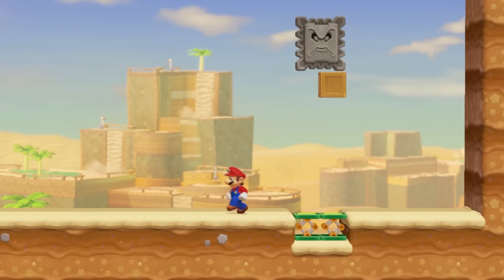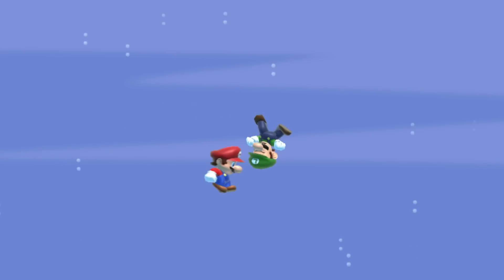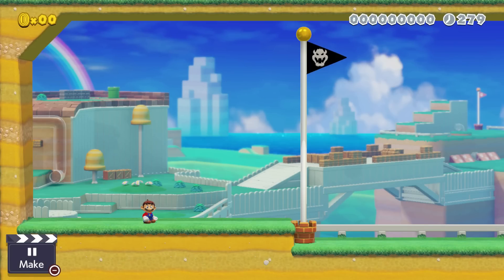Thwomps can be moved upwards by simply throwing a crate into them from below. In multiplayer, the death animation keeps playing until it goes off-screen. In the 3D World Crown theme, there are two flagpoles — one in the background and one in the foreground.